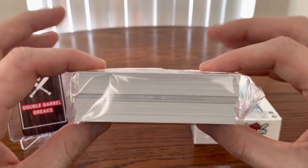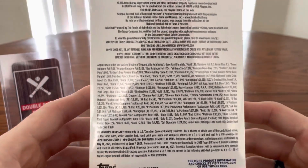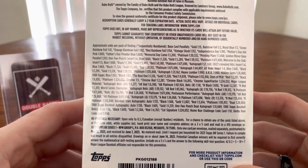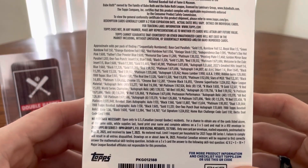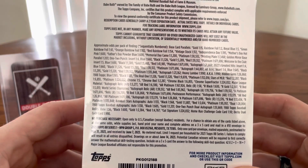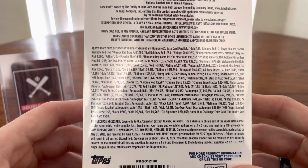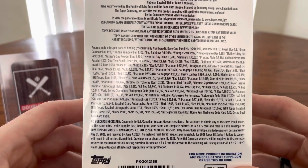This is what the hanger box looks like in the pack. I'll show you the odds real quick. Approximate odds per pack: we're looking for gold cards at 1 in 15 boxes. We're just looking for anything at this point.